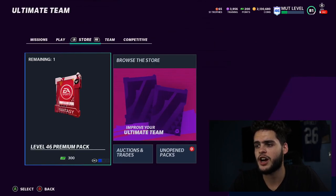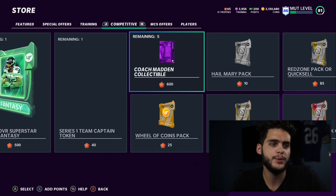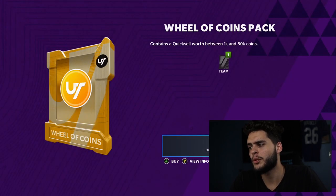Let me show you the rewards you're really going after with these trophies. The main targets are the John Madden collectible and the John Madden coach in the competitive section. The John Madden collectible helps you unlock chems. Once you have all of those, if you reach the end of a series with extra trophies and don't know what to do, you have some options.